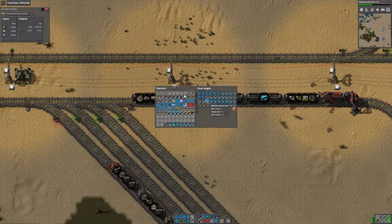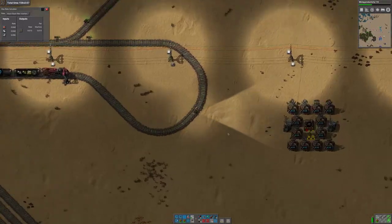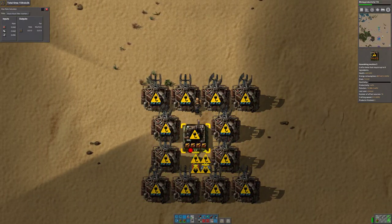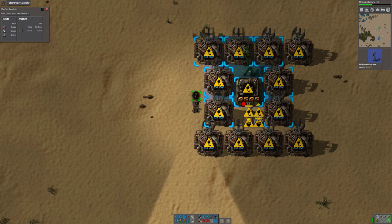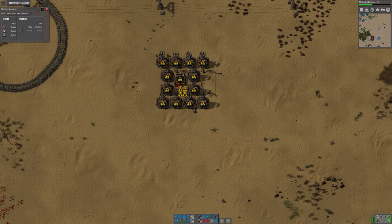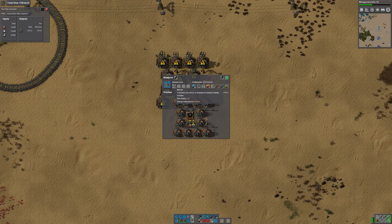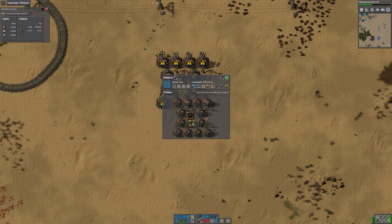Since we can do the close packing, I'm going to do it with poles rather than substations. I would use substations if there was a gap where one would fit within the build, but since there isn't, there's no point. If you build with substations, it complicates the rest of the build with the center where the trains are - you get bridging of the electric networks, which is often exactly what people do want. But for me, it's absolutely not what I want because I want the networks to be separate.